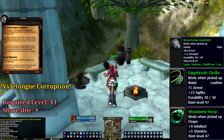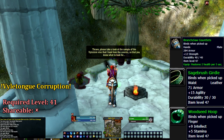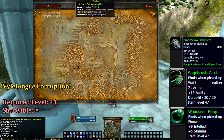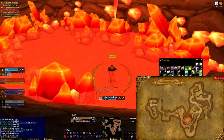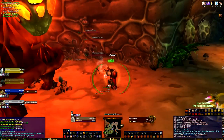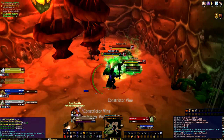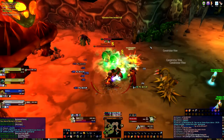Our next quest, Vile Tongue Corruption from Telondria, who is also found in Nigel's Point, sends us inside the entrance area to fill a vial from any of the water pools found near the orange entrance. Once we've filled the vial, we can head inside and look for the corrupted flowers found anywhere within. Upon using the vial, you will purify the flower, but spawn two to three corrupted elementals, which will reward completion credit.